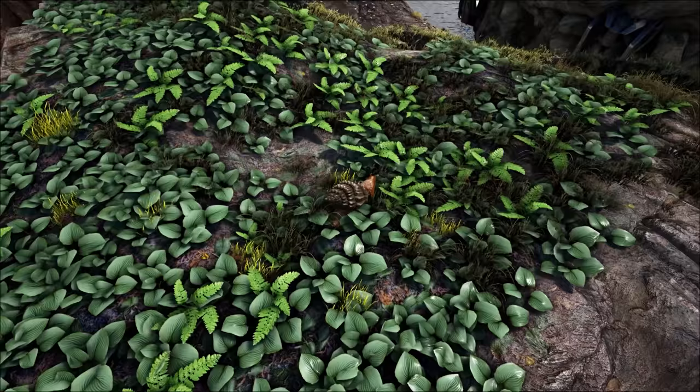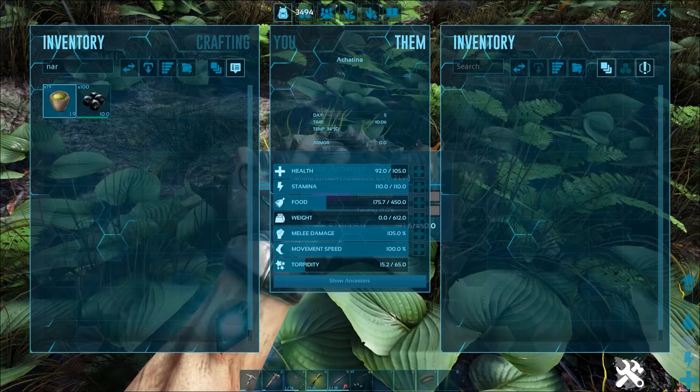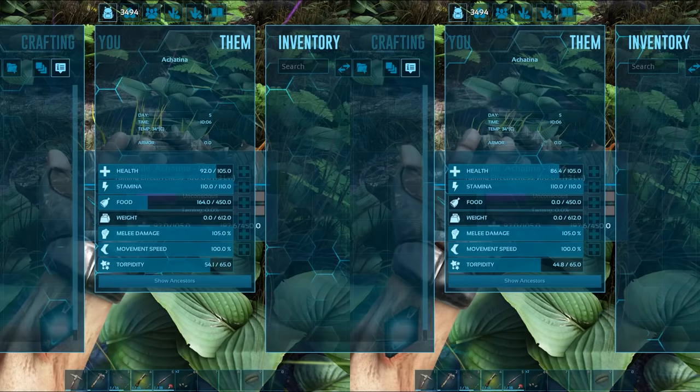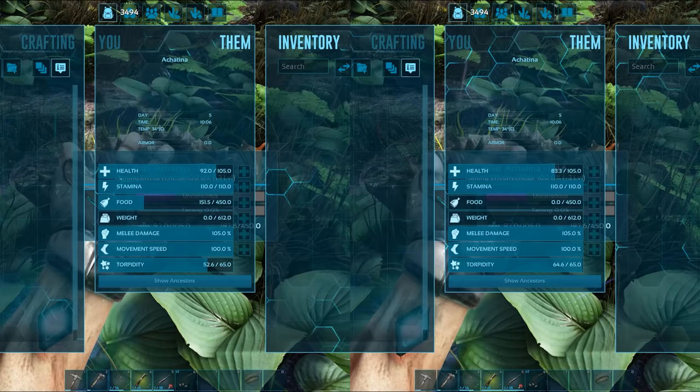Tip number fourteen: narco berries instead of narcotics. Did you know that in many cases, using narco berries is actually better than using narcotics to keep a creature knocked out? One narcotic will increase a creature's torpor by 40 over a period of 8 seconds. Conversely, using the equivalent 5 narco berries will increase a creature's torpor by 37.5 over the course of 15 seconds. While a creature's torpor is rising it cannot decrease, so mathematically speaking, narco berries have a much longer lasting effect than narcotics do.